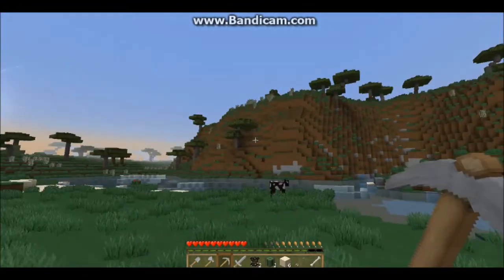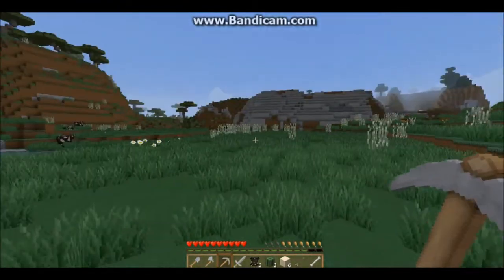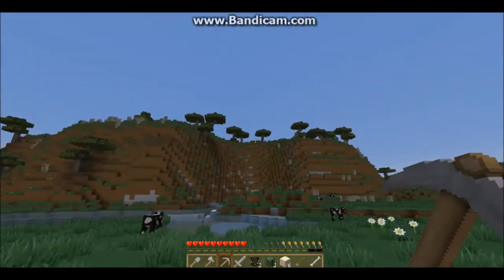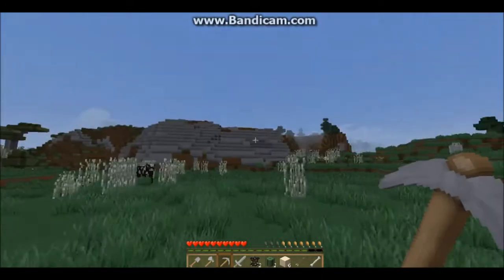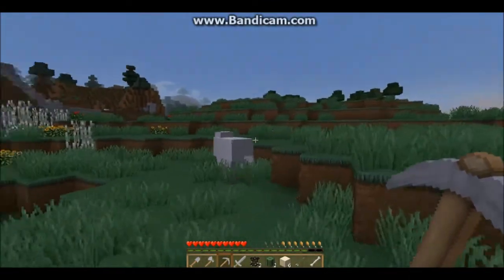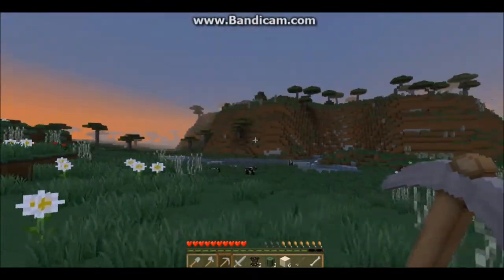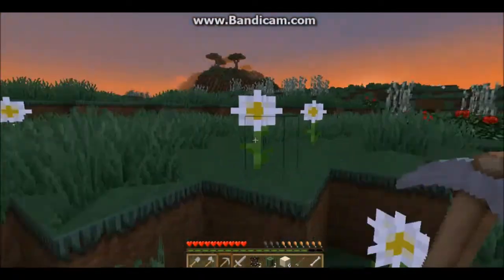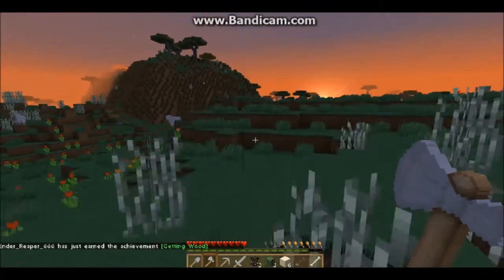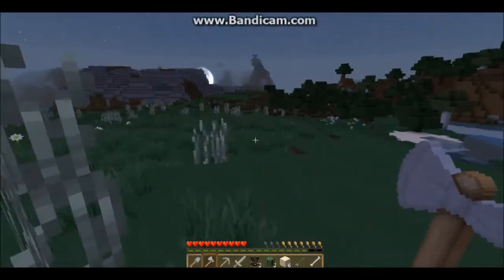Okay guys, so as you can see, we found a very decent place here. We got plains, and we got most types of wood here — acacia wood up there in Savanna, and we got a nice place to mine here as you can see. We got spruce wood over there, we got sheep, cows, and that's everything we need actually. And I think we got some chickens up there on the hill, and yeah, we should better be going on building our house here. I think that's a good spot we got.